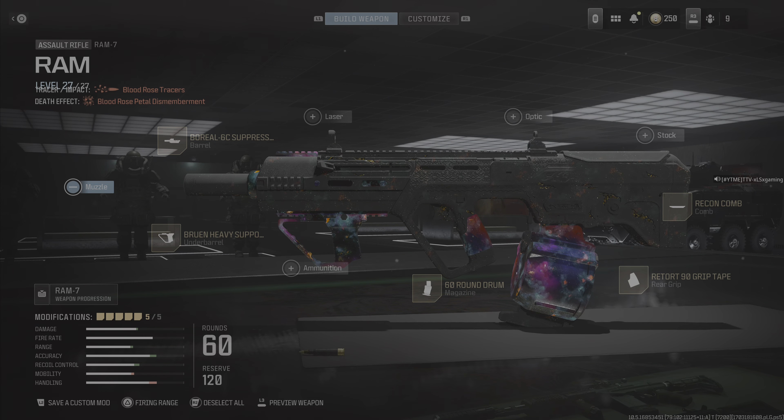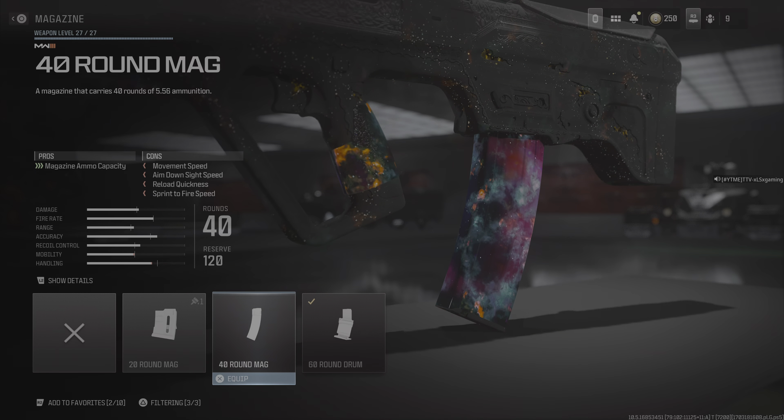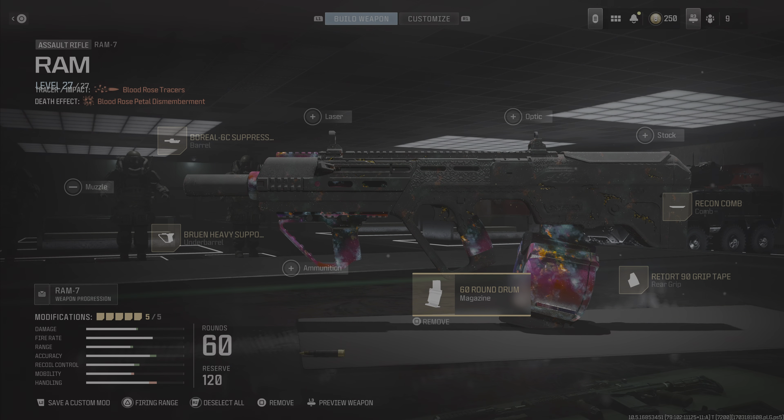I'm not running an optic on the MP RAM-7 build because I think the RAM-7 has really solid iron sights. In recent years we're getting much better default iron sights than in the past. World War II had some really bad iron sights on some guns, but overall this game has solid iron sights on most weapons. If you want to change these classes you can put the MK3 Reflector on. Both builds work in MP but the MP one is quicker. If you want it even faster, swap the 60-round mag for the 40-rounder — you lose 20 bullets but you'll be a lot quicker.